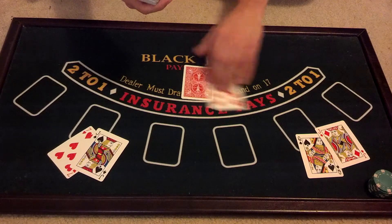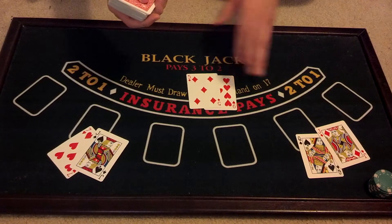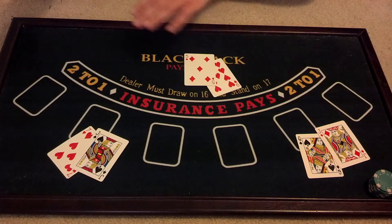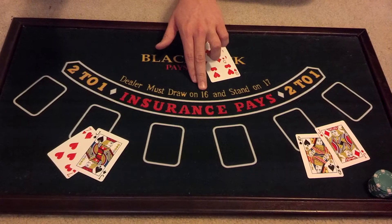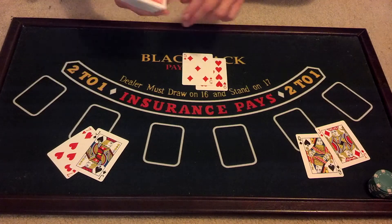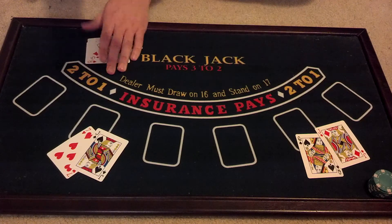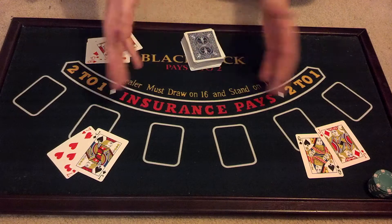The dealer shows a 9. The dealer will flip — he has a 14. The dealer has to hit on anything that is 16 and below. So the dealer would hit, he would bust, and you all would get paid. Congratulations, you have two winning hands.